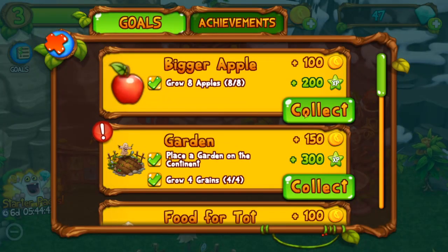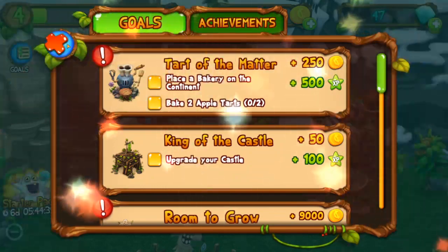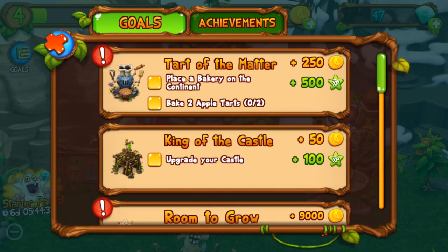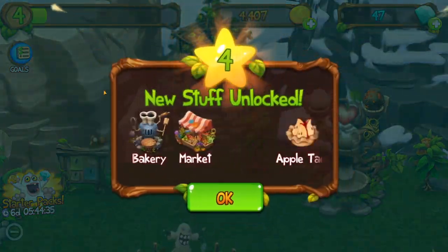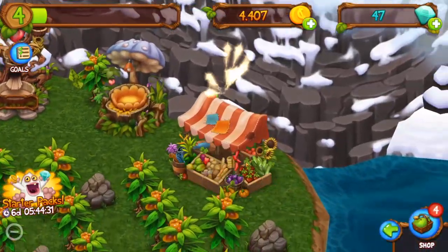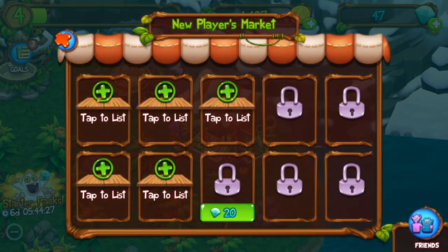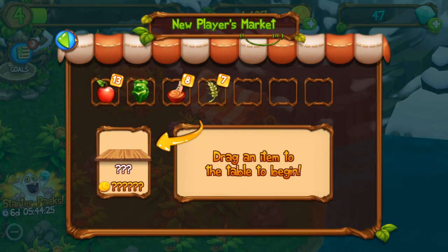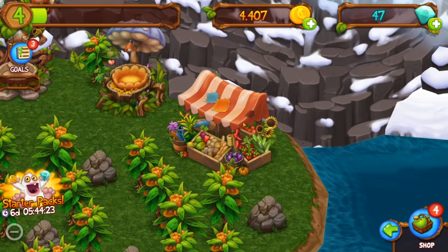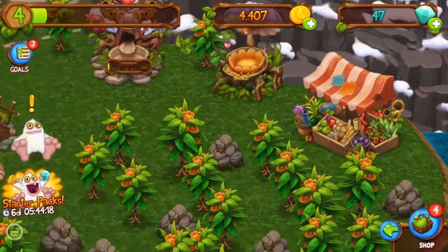We got a bigger apple, a garden, and food for tot. Now we have to place a bakery — we unlocked a bakery, the market, and apple tarp. This is the market — you can sell stuff and stuff like that. It's a great way to earn money in this game. You can also buy stuff too.